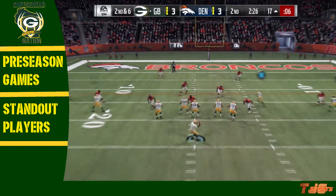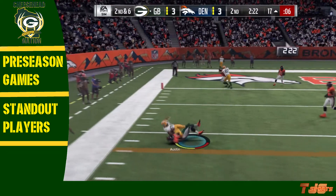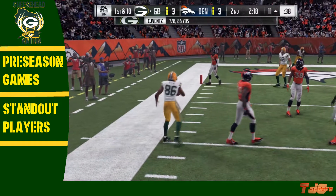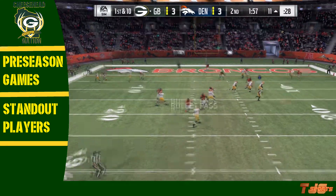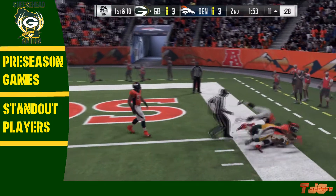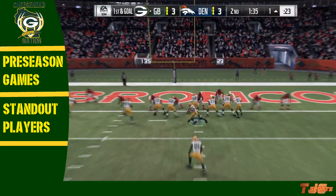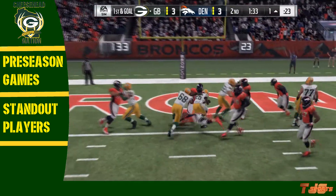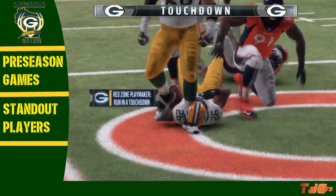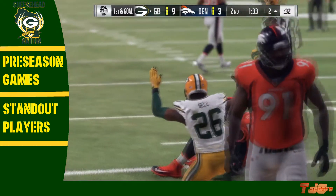Second quarter now, second and six for Green Bay — Austin found on the left-hand side for the first down on the 11-yard line. Next play, first and ten — Carson Wentz steps back, halfback screen to Bell. Bell runs and looks, dives — stopped at the 1 by the Broncos defense. First and goal: handoff to Bell, and Bell will just run it in for a Packers touchdown. The Packers go up 10-3 on the Denver Broncos.